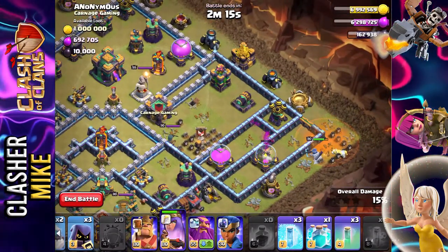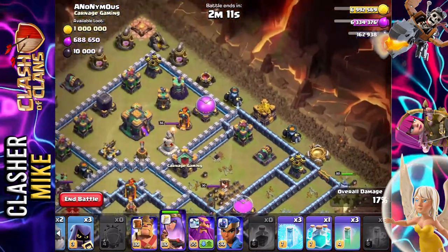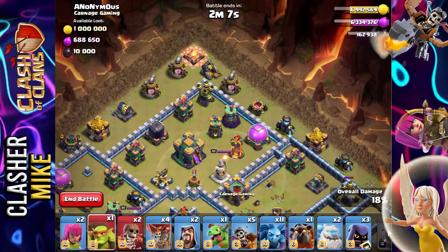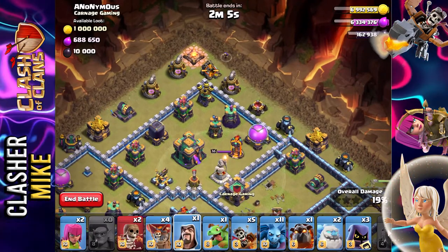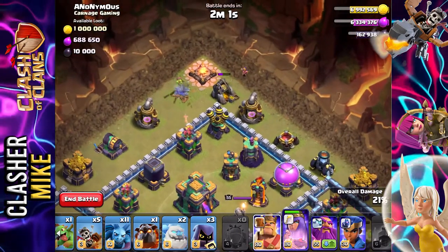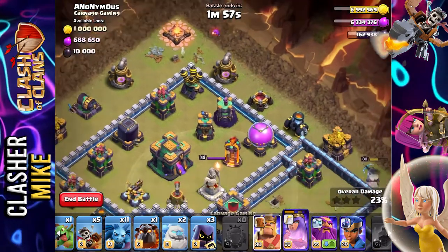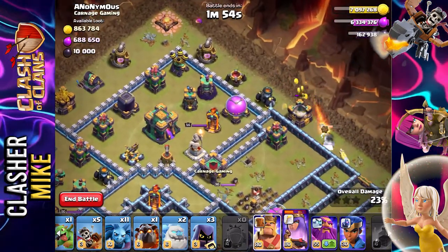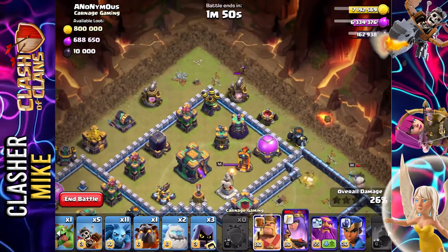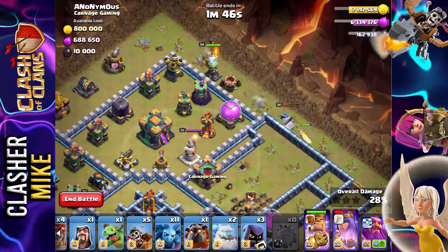Oh, she's going kind of the wrong way though — she's kind of going the wrong way. We got to have her go to the right over here. So now what we're going to do is put down another sneaky goblin, a wizard. We're hopefully going to put down our barbarian king up here in a second, funneled to the right side along this way — and that's how we're actually going to get into the base and hopefully get to the inferno tower. So we're going to pop that down right there. Easy peasy.